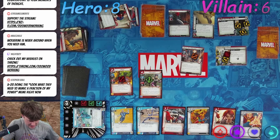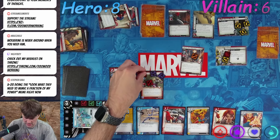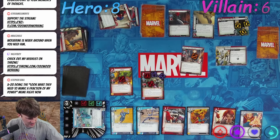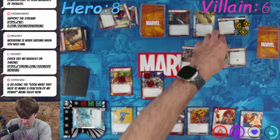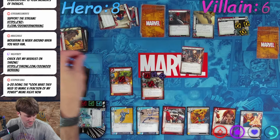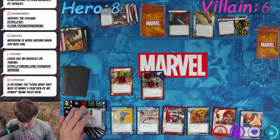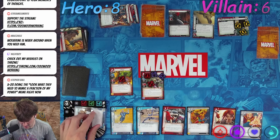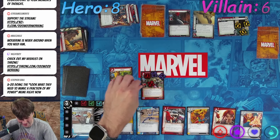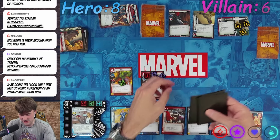Psylocke comes in with two psionic counters. We're going to thwort with her to get rid of Hydro Reinforcements. When defeated, defeat or discard a non-elite minion — that will be your non-elite minion. I'm going to flip down because I don't care if this pops at this point — we'll figure it out. Then I'm going to ready up: one, two, three, four, five, six. We get a bad card.